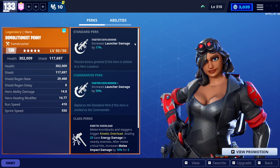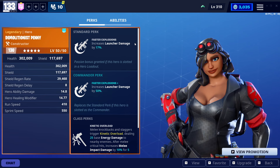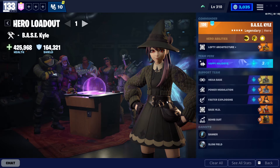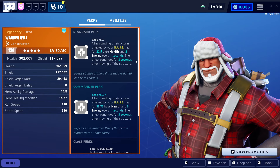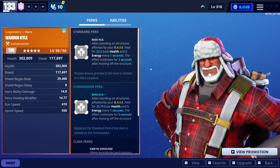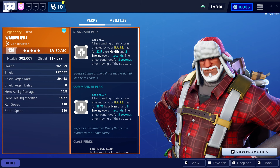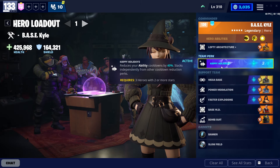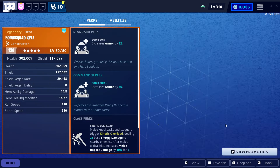Demolition Penny increases our launcher damage — stuff like Pot Shots, Storm King's Wrath, the Discharger — all the OP weapons. She buffs all of those. Warden Kyle gives us some self-healing on our base throughout the mission, plus energy regeneration, which is nice since we have Happy Holidays and will be spamming Bull Rush and Bountifuls more.